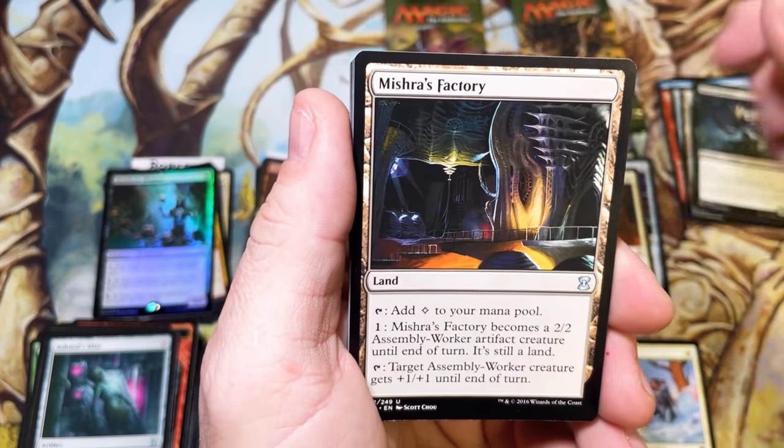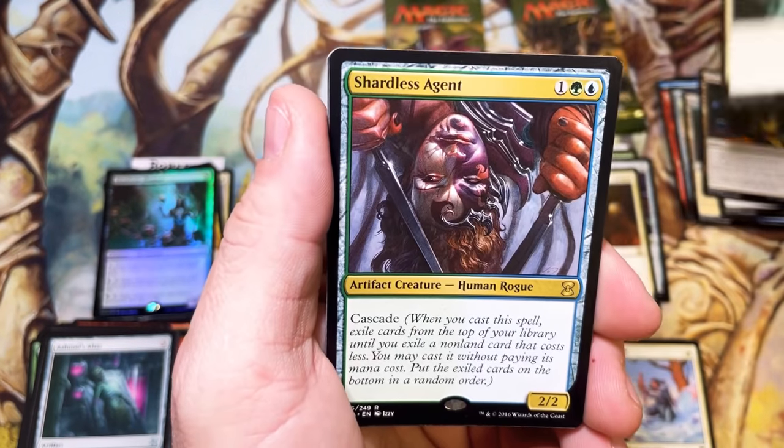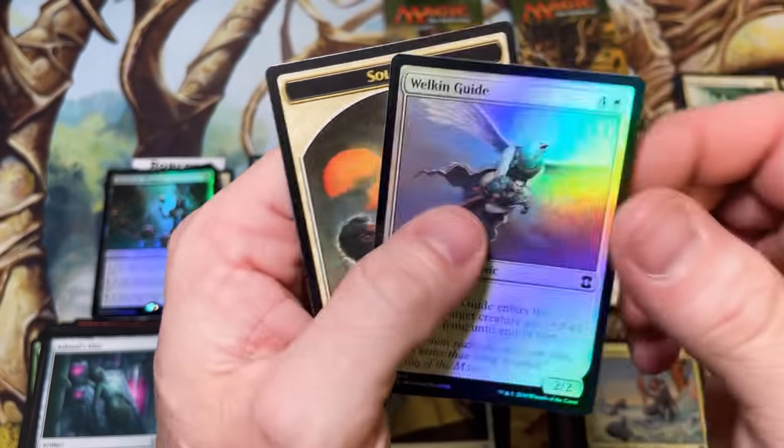Havoc Demon, Mishra's Factory, Haunting of Cleansing Fire, and a Shardless Agent for three — it's not going to be enough for Tom to get there.